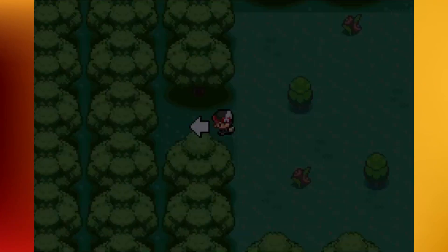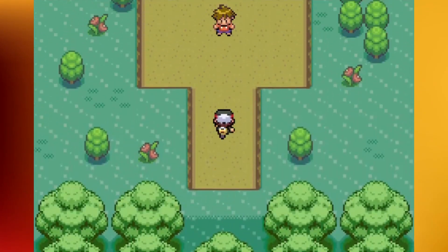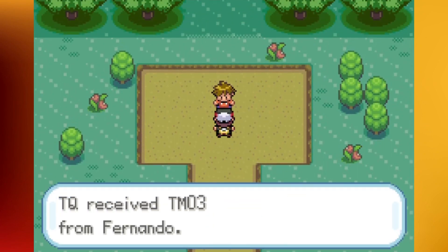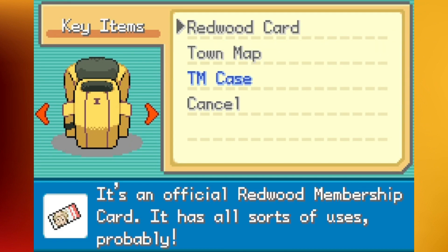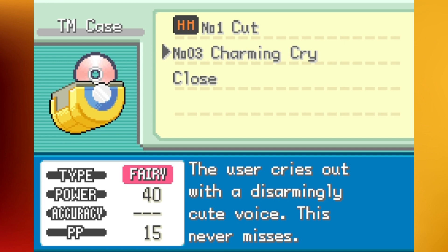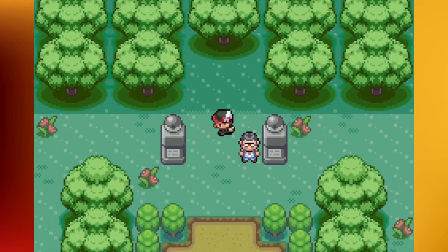Unfortunately I forget the path we took to find him, but it looks like I'm actually going the right way — first try! He's gonna thank you once again for saving him and give you TM03, which is Charming Cry. Let me see what that does — is that new to this game? I don't have a fairy type on the team so I don't think I'm really gonna put it to use. 40 base power Fairy-type move, never misses too, so that's nice.